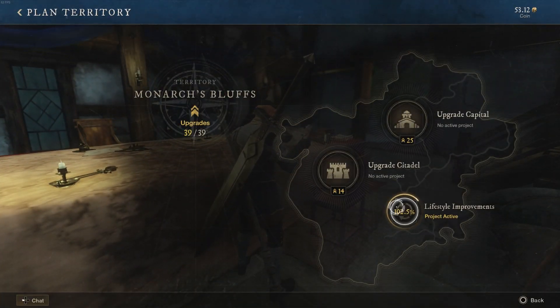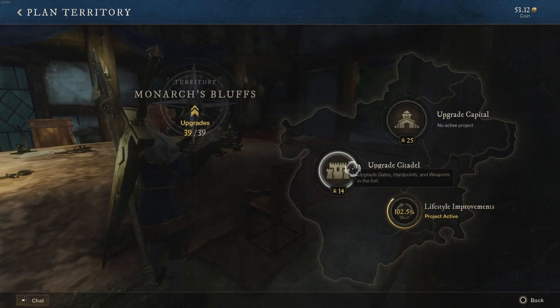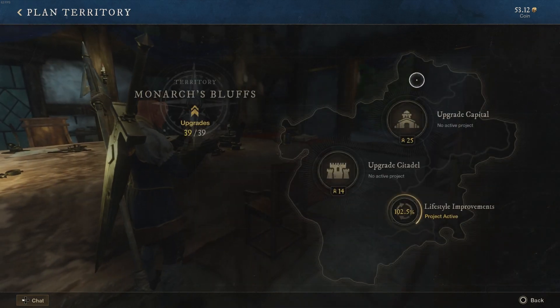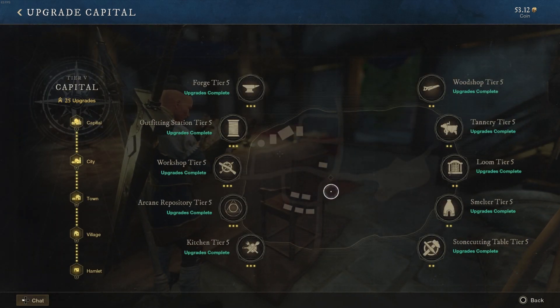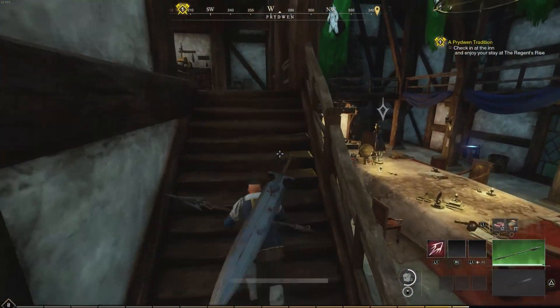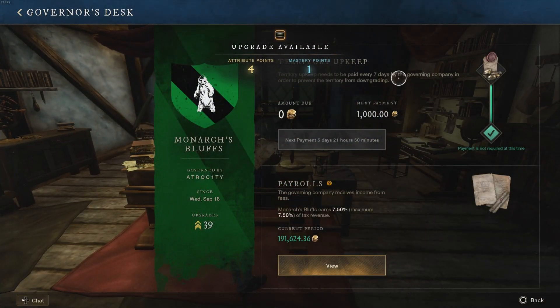You can buy a lot of the stuff from the marketplace and turn them in. Basically, if you own the territory, you can provide lifestyle improvements for everybody — town buffs for crafting. What you see here is your ability to upgrade the citadel, your gates that you'll be defending when you go to war, your repeaters, all the defense systems you can upgrade. Here are all the workshops in the town that you can upgrade to tier five to keep people happy and living here. Here's the governor's desk where you make your payrolls and dish out any funds you get from owning the town.